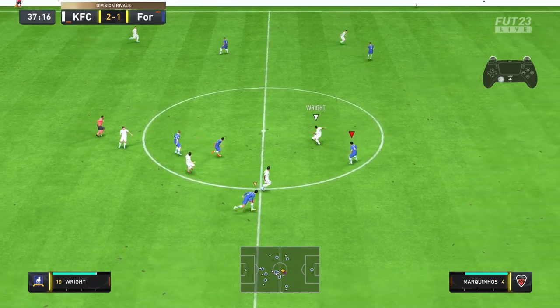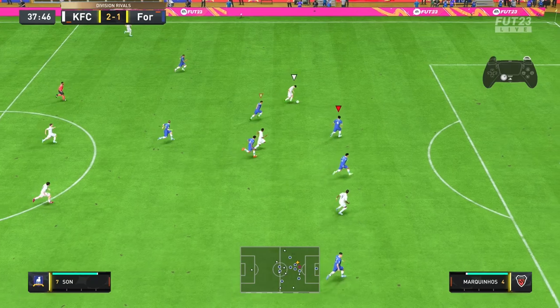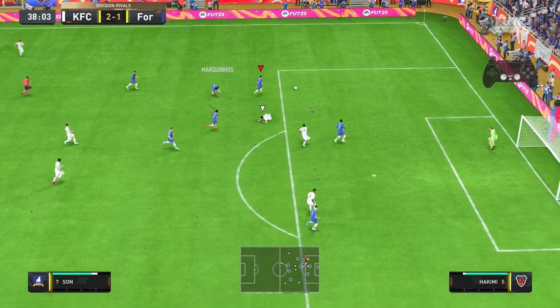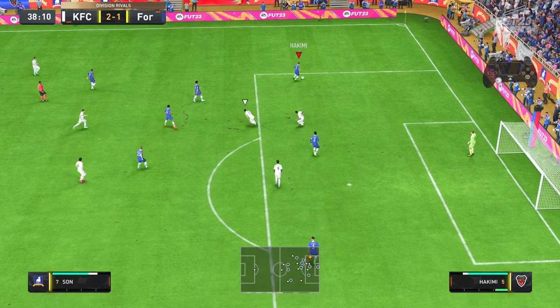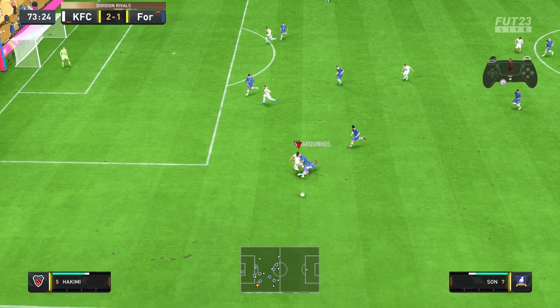Once you force the opponent out wide, it's so much easier to defend. Slide tackles are very effective on FIFA 23. You can also do a hard slide tackle where you press R1/RB and Square or X to take that ball away. The best time to slide tackle is when the opponent has taken a big touch with sprint and the ball is there for you to take.